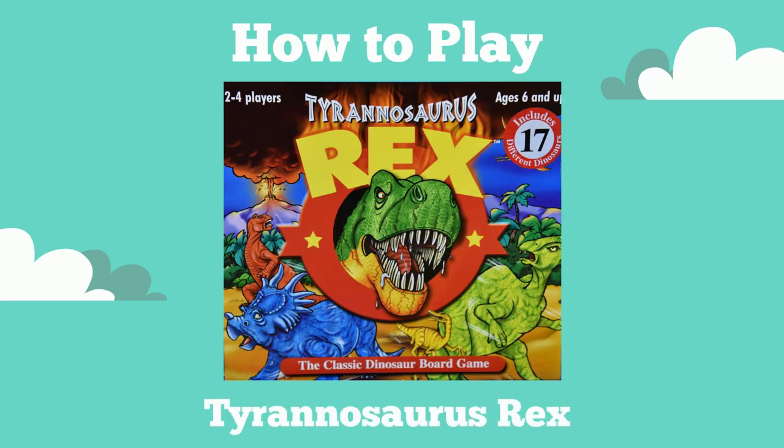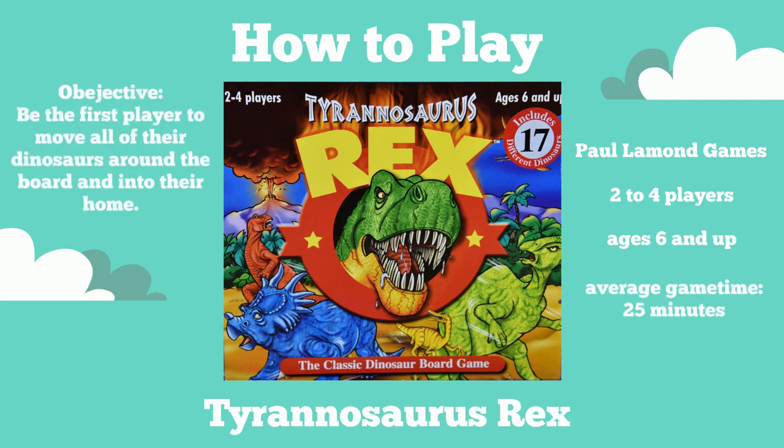Here's a short explanation of Tyrannosaurus Rex. Let's start with the basics. The game, from Paul LeBond Games, is for 2-4 players ages 6 and up. The average game time is about 25 minutes, with the objective of the game to be the first player to get all of their dinosaurs around the board and into their home.